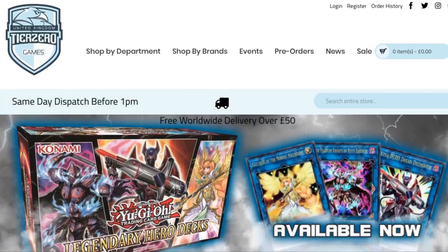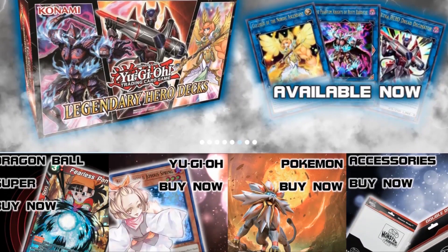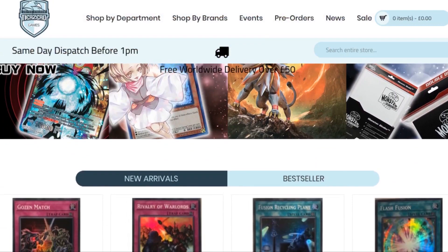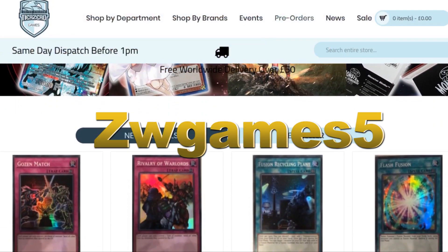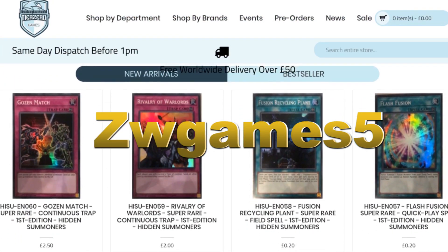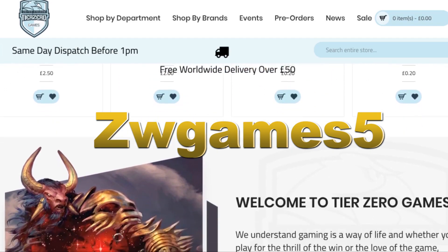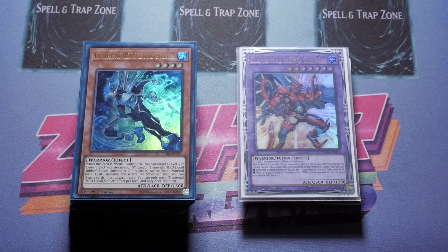Before we get started, don't forget we do have an amazing discount code thanks to Tier Zero Games. Put in 'ZWGames5' to get a five percent discount on your total order at tierzerogames.com. The links will be in the description below.